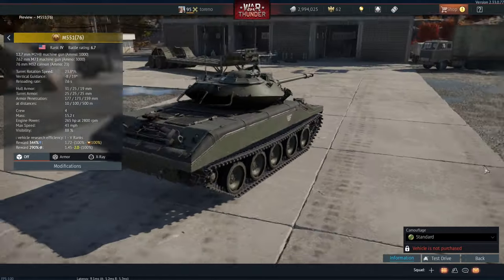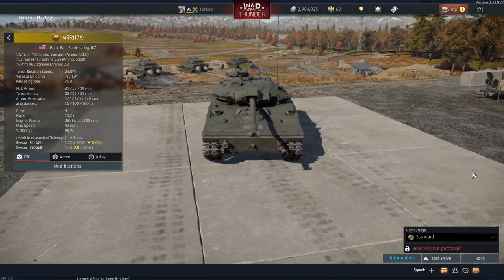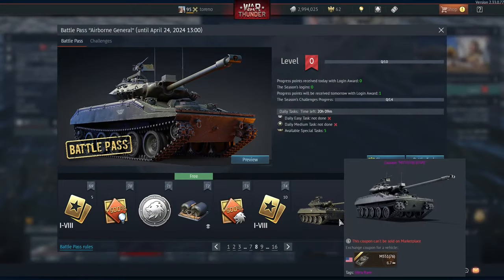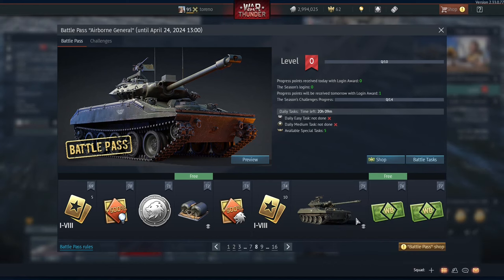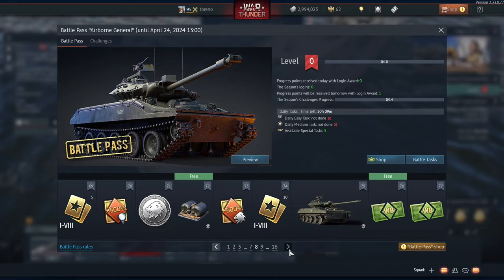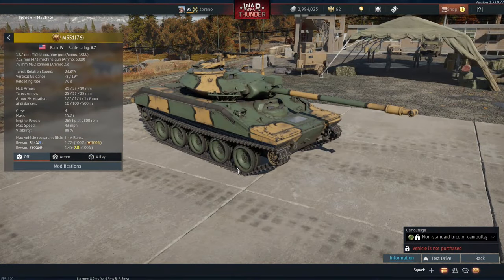Hello everybody, Truano here, and today we are going to be taking a look at the Ground Forces prize for the Airborne General Battle Pass, and that is the M551-76, which is coming in at rank 4, battle rating 6.7. Unfortunately this is one you'll have to buy to unlock on the Battle Pass, and it is the very top tier prize at level 75, with a camo unlocked at level 79.